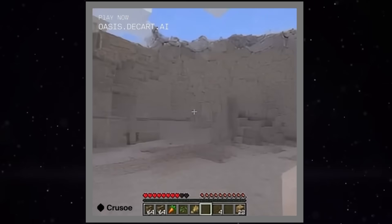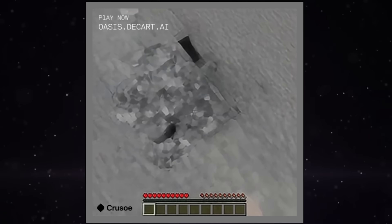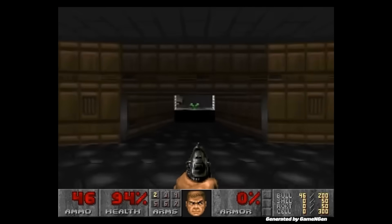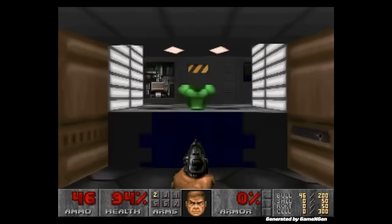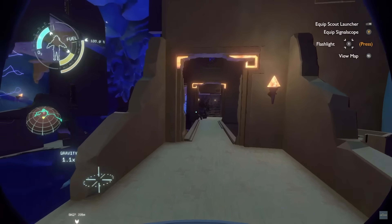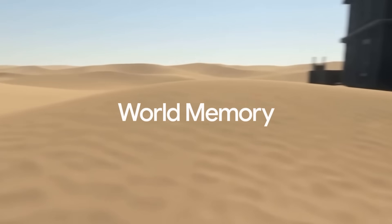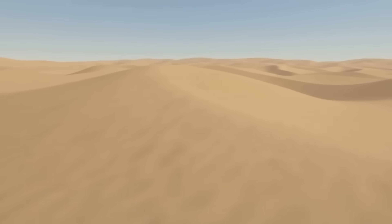Previously, AI-generated real-time worlds could only run for a few seconds before forgetting literally everything about the game world. This means you couldn't even go back to redo something because it just wiped it out of existence. Games are all about making the player feel immersed — through music, props, story, but most importantly giving the player freedom. With Genie 3, they've managed to have the experience last several minutes. They call it the interaction horizon.